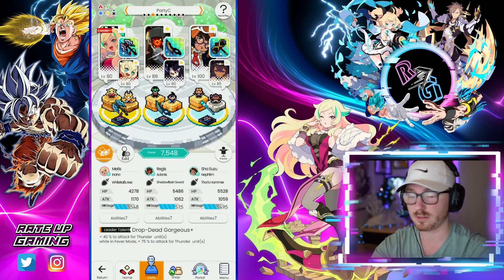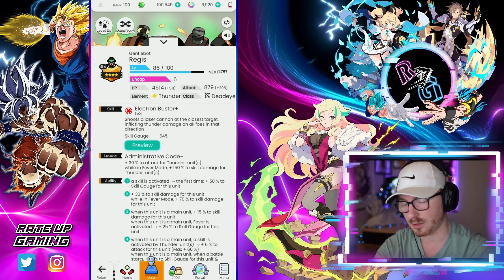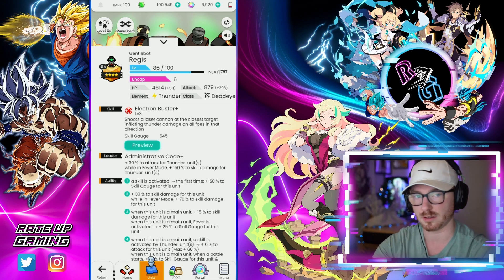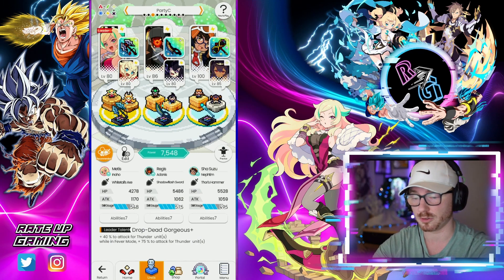Regis has a cool little ability when he's in the main slot — he gets 15 skill damage, and when this unit is in the main slot and fever is activated, you get 25 to the skill gauge for him. So entering fever kind of replenishes everything.